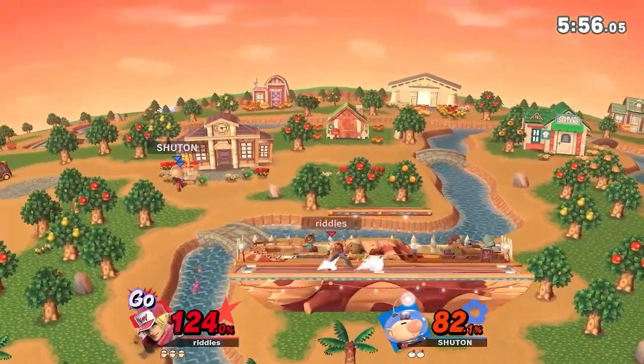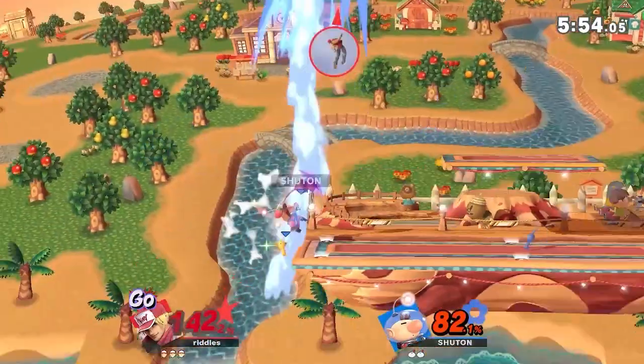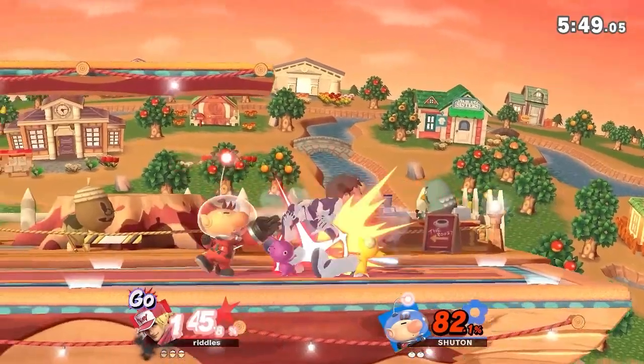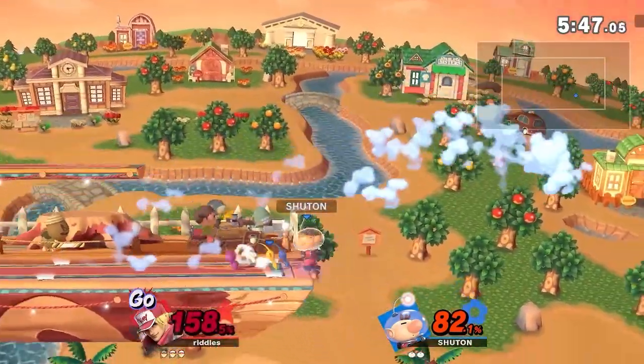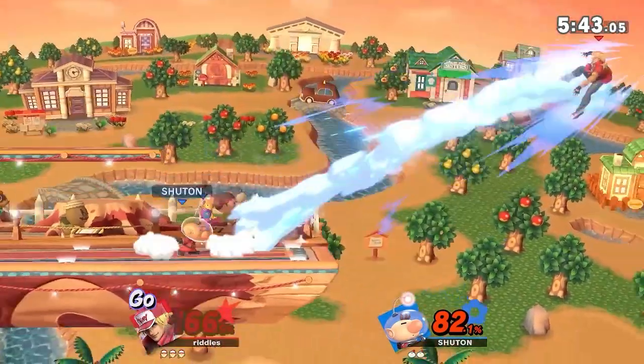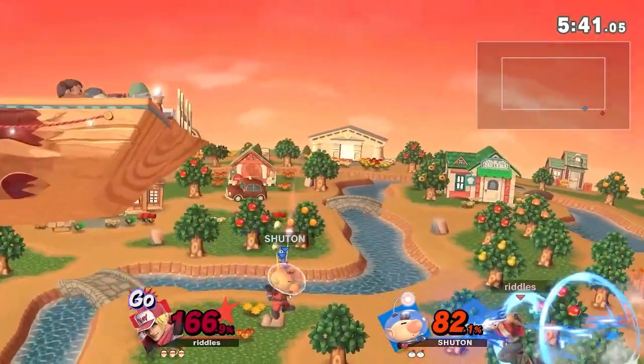And that's such a good timing for Olimar — just get easy latches in mid range. Right there, Riddles trying to use some armor move above the ledge just in case Chuton peeks above with a double jump aerial option. And I love the sweet spot that Riddles has been going for with the intangibility as well.